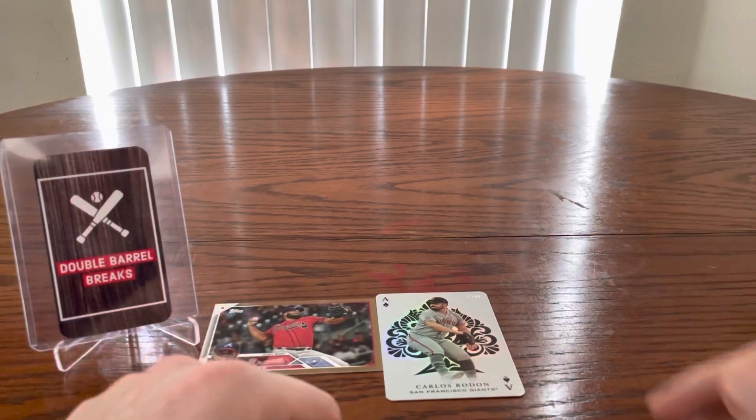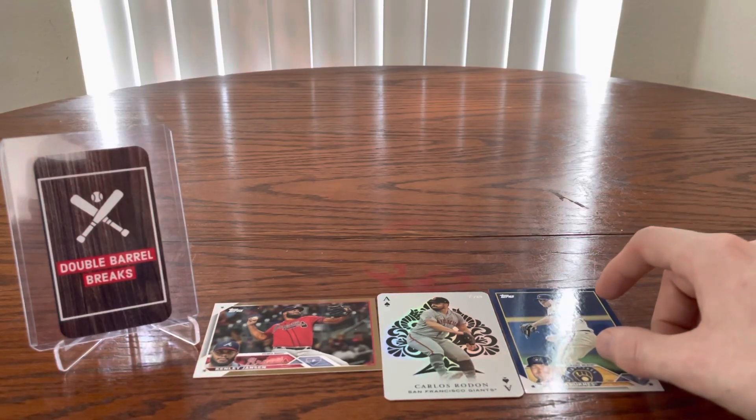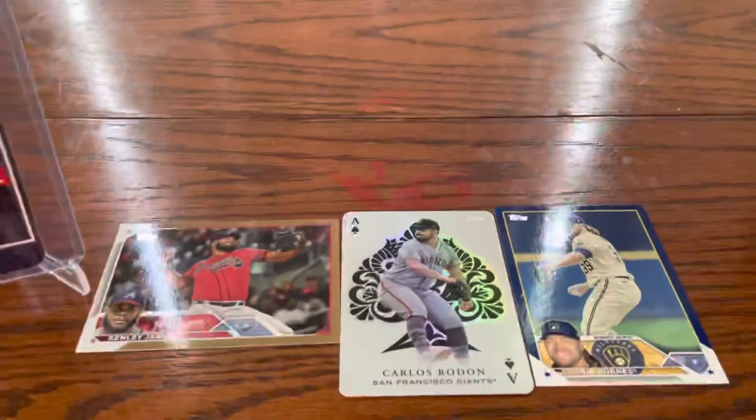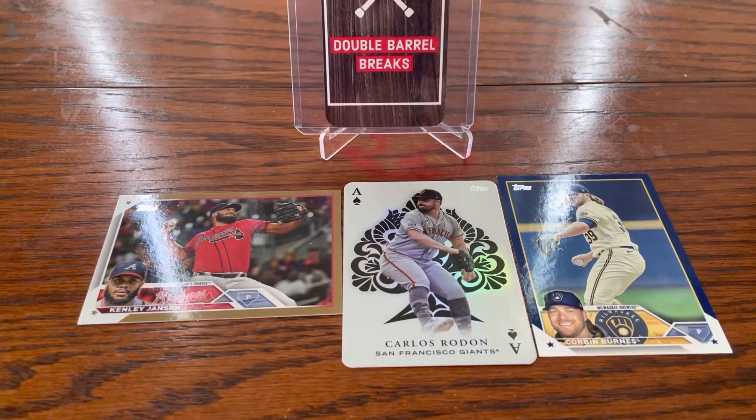That is a nice one. So out of two hanger boxes, we got the gold card. Looking at our top three cards from this break: the Kenley Jansen gold is sweet just because it's one in 15 boxes — glad we got a numbered card. The Carlos Rodon ace card — I need that one for my collection, so I'm happy to have that. And the Corbin Burns retail blue. I would have put the other Kenley Jansen in, but it's damaged. Thank you so much for watching — make sure to drop a like and subscribe, get in on that 500 subscriber giveaway, and we'll see you on the next video. Have a great night everybody.